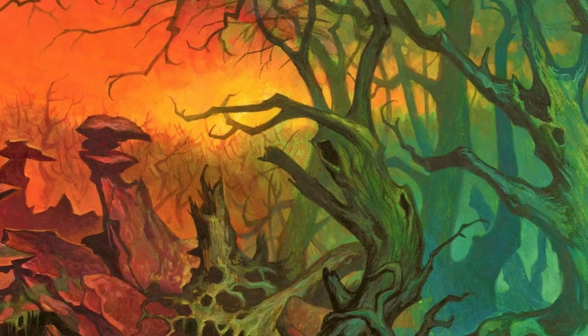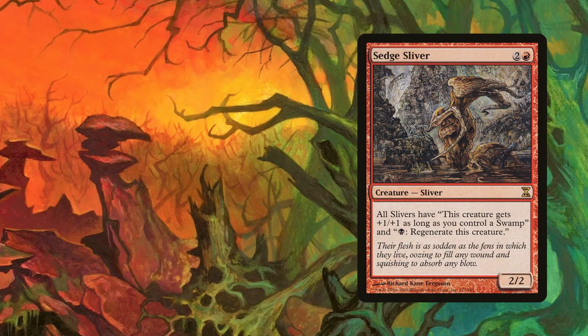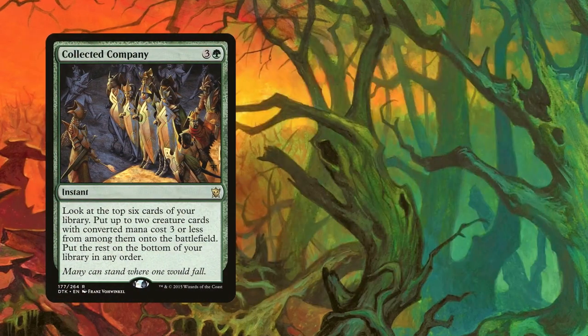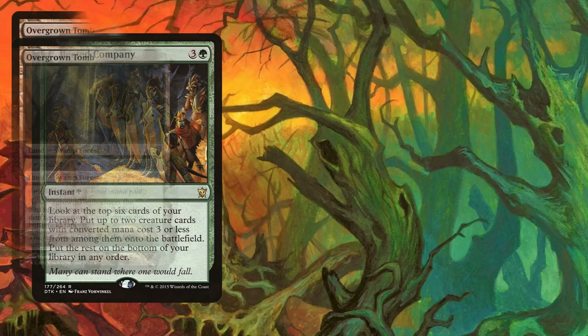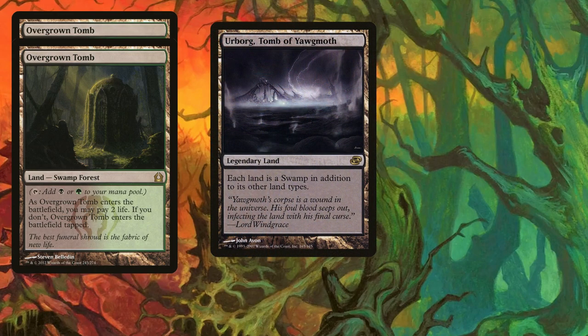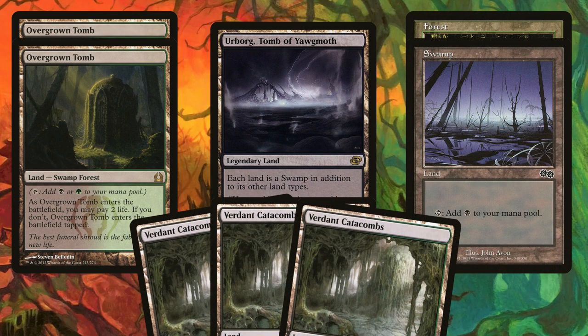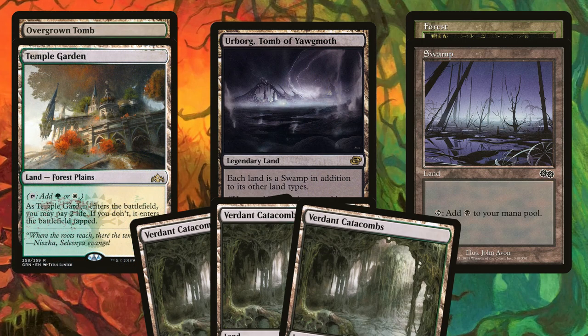With the rainbow lands out of the way, the remaining lands are aimed at activating Sedge Sliver's lord ability and ensuring we can cast Collected Company if we don't have a Mana Weft. That means two Overgrown Tombs since they're both a swamp and a forest, one copy of Urborg to turn even our rainbow lands into swamps, one forest, one swamp, and three Verdant Catacombs to fetch whatever we need. A few lists swap one Overgrown Tomb for a Temple Garden or Godless Shrine, as our dual-colored slivers can be tricky to cast with that extra white mana.